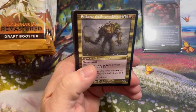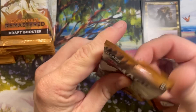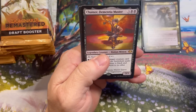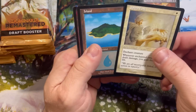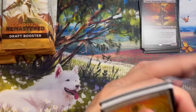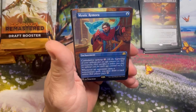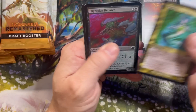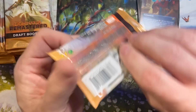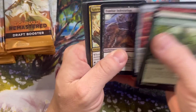Dragonblood. Sulcanar Swamp King. Marit Lage token in the back there — a couple people are searching for that. Slice and Dice. Chandra Dementia Master — I think that's originally out of Torment. Torment has very fond memories; Nantuko Shade, Laquatus Champion — lots of fun. Mystic Remora Borderless — there we go — with a Retro Tatovia. Not a bad box so far. We can get a couple more Mythics here and we'll be doing real good. Worldly Tutor — box is heating up!